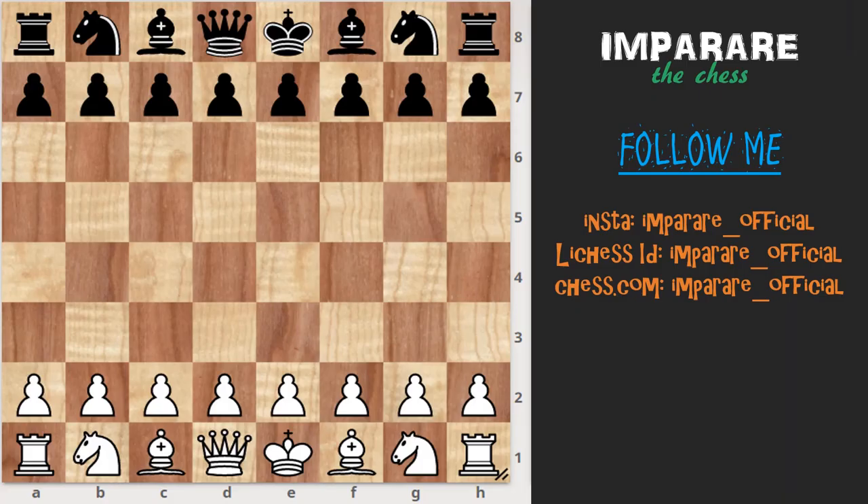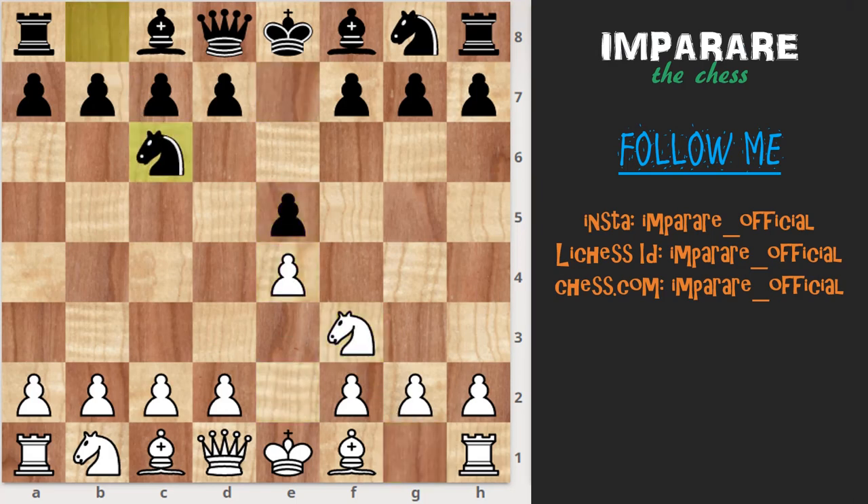Let's see: e4, e5, Nf3, Nc6, Bc4, Bc5 — main line of Giuoco Piano, the Italian game.